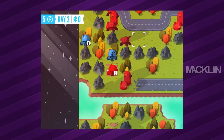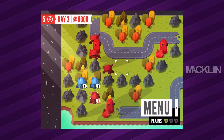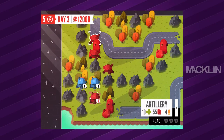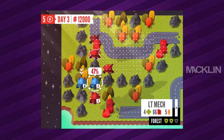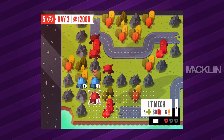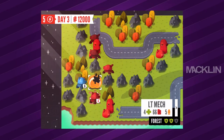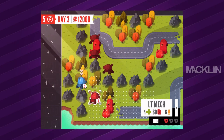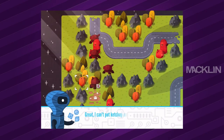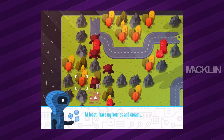Blue Whale day two — we're doing good, guys! Red Bear day three. We've got to protect the infantry. He can hit this guy — perfect. One enemy left, and he can attack two of theirs. This might be it! 'I can't put ketchup on my eggs, and now tomatoes are vegetables?' 'At least I have my berries and cream.' Oh man, I love the humor in this game.